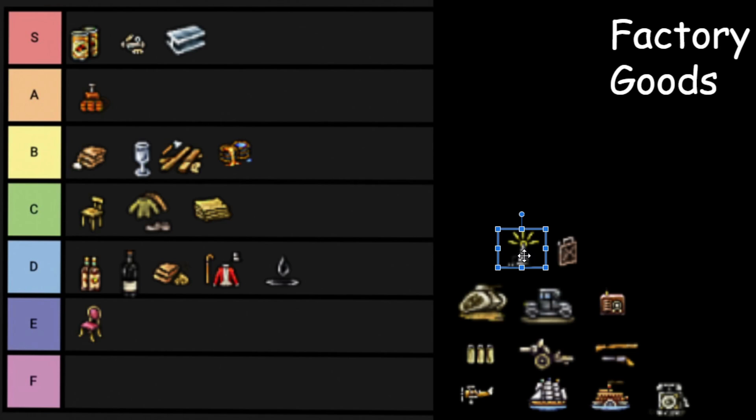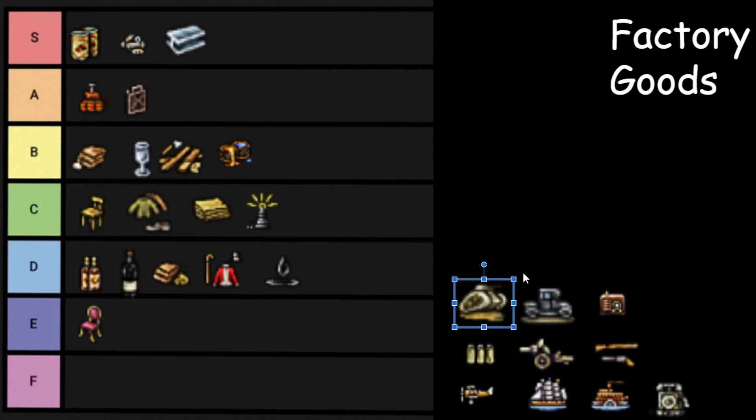Electrical Goods — a late game good. You need them for telephones, radios, and maybe airplanes. I think they're C tier — the only reason they're C tier is because telephones are a required good to build a good navy, so you kind of do need them. Fuel is critical to building a navy, so it's going to go in A tier — you know I like the navy. Then we have Tanks. I never use Tanks — F tier. They're just not that good in Victoria 2.